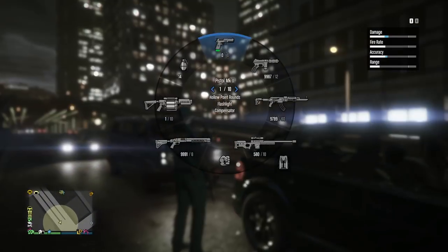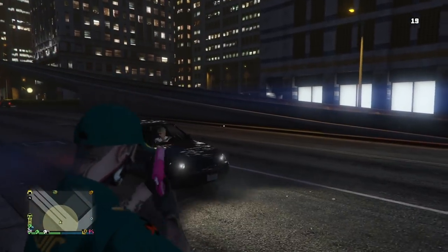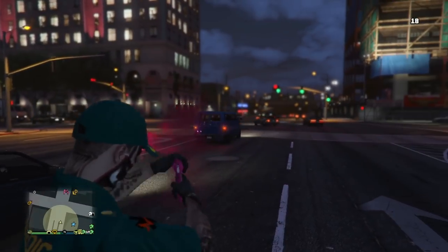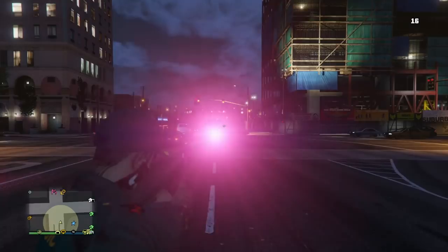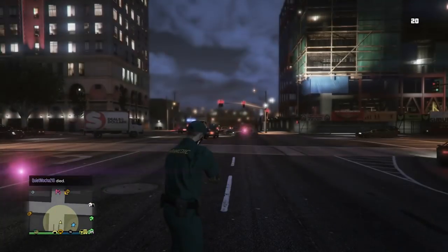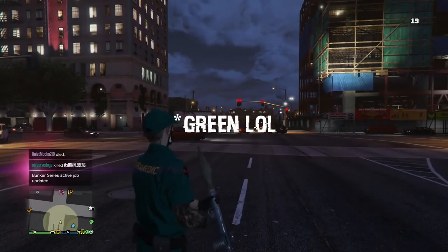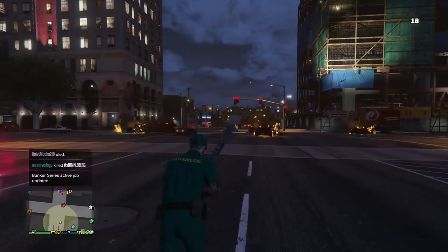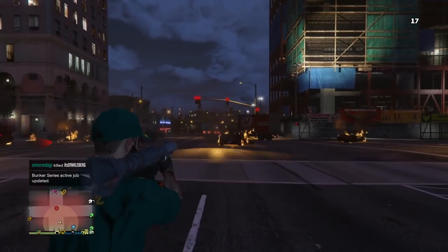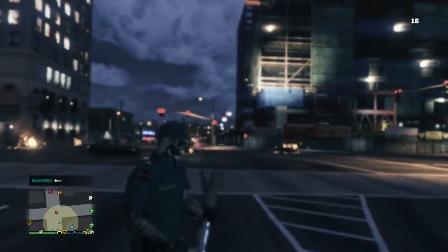So what we're gonna be doing is I'm gonna show you guys how to glitch the scuba flippers right off and you can save them onto an outfit - you're not supposed to be able to do that. I'm also gonna show you how to glitch out the blue paramedics outfit, tan joggers, gray joggers, and how to get invisible arms on the paramedics outfit.